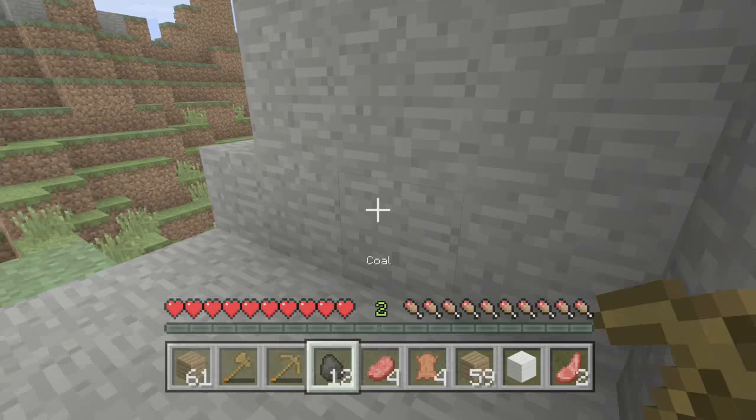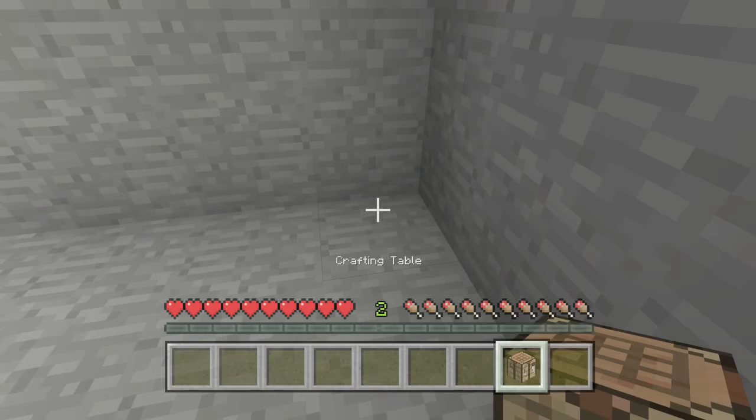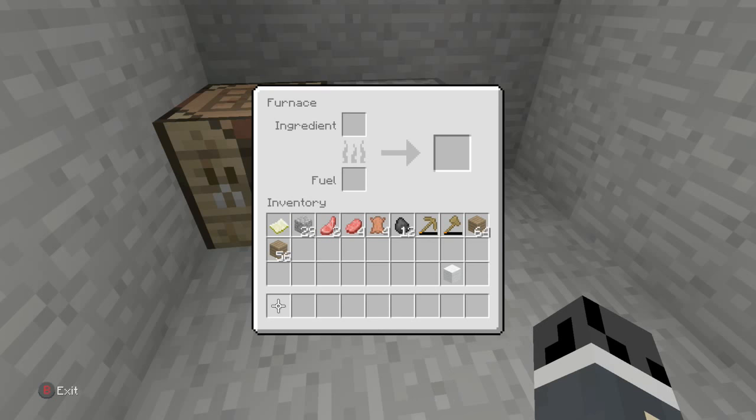Just get a nine-square hole like this. Then head in, slap down your crafting table, put all your food and stuff in your inventory so you have a clean bar. Head over to the crafting table and click Furnace — the furnace is what cooks your meat for you.